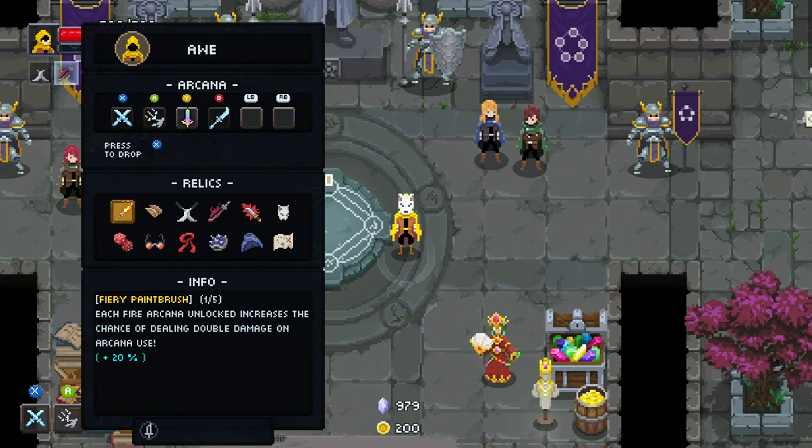Everything is swordmaster or sword-fighter adjacent. We have elven ears because I think elves are good swordsmen, blades of sympathy, dark katana, assassin's blade, the ops mask because we are undercover, and a map just to have a simpler run.